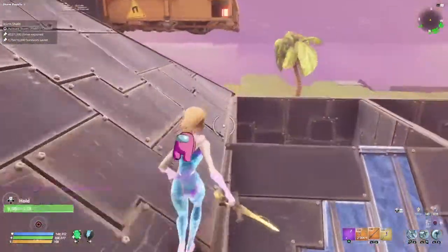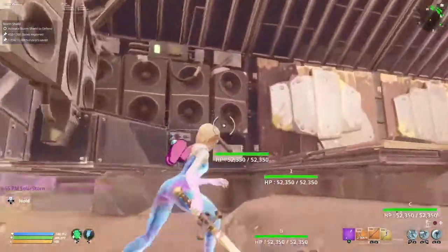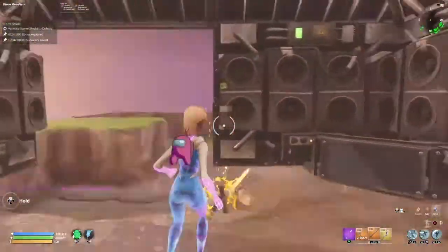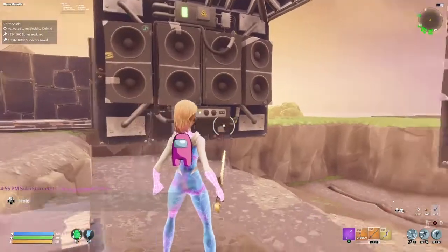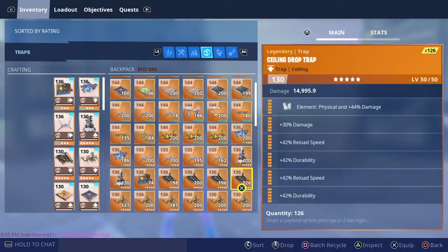For some reason this build fails sometimes. Make sure to have these Sound Walls with high impact to keep the Smashers at bay. But I really don't care since there are traps at the amp design — so I just ignored that and put different reload speeds on these.